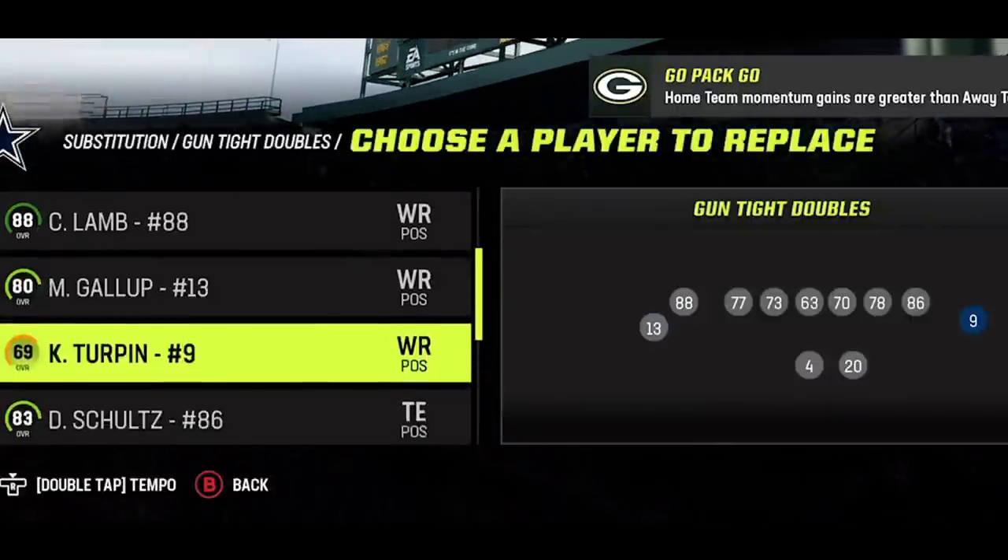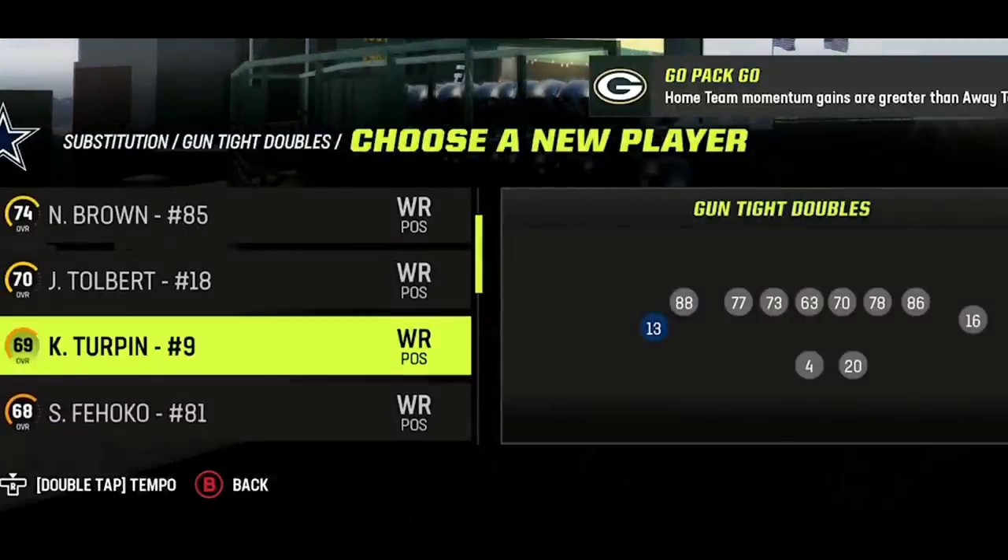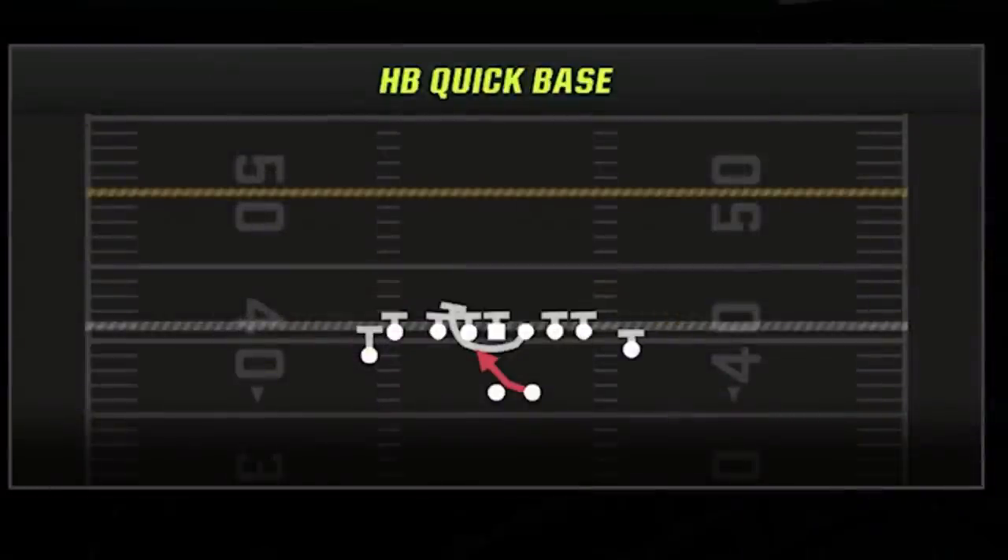To run this offense, the first thing you're going to want to do is put your fastest or best receiver in this spot, as this is where all the one-play touchdowns are going to come from. I'm going to put Kevontae Turpin here because even though he is a terrible receiver, he has a 95 speed and that's all that matters in Madden. For my five-play audible setup, I'll have four pass plays and only one run play — the halfback quick base — which has become one of my most favorite run plays.